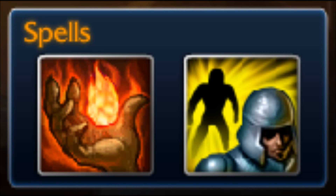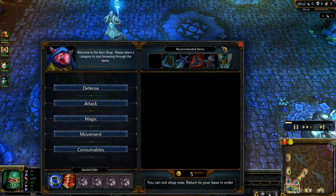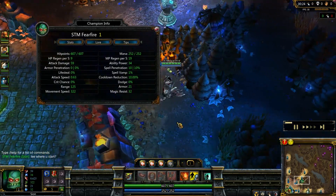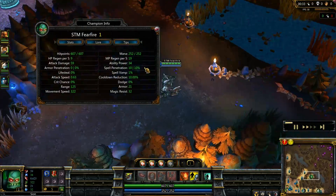For spells, always take Ignite and Flash. You need Flash to get out of those bad situations and Ignite to add to your combo. In this game I went 9-0-21 for my masteries, so I started with a health potion instead of just a Doran's Ring, and I prefer Doran's to boots because it allows you to be so much stronger early on, which really is Scion's biggest weakness — the very, very early game.